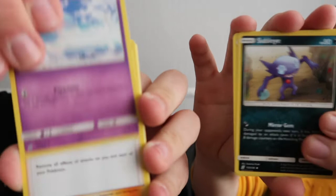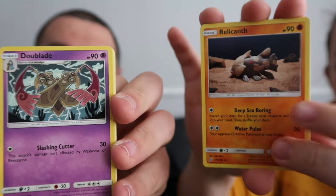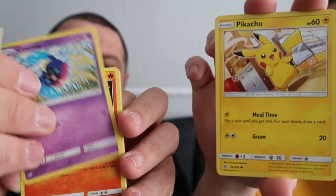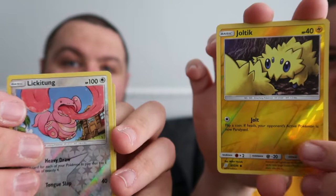We've got Mesprит, Sableye, and a Chandelure. That's a Lapras - no wait, that's a Doublade. This pack has Relicanth, Bidoof, Moona, Cosmog, Pikachu, Magma, Bidoof, Cottonee, Cosmog, Snorunt, reverse holo Lickitung, reverse holo Joltik - which is adorable - and a Noivern. And a Garchomp! Nice. The cool stuff we'll put over here.